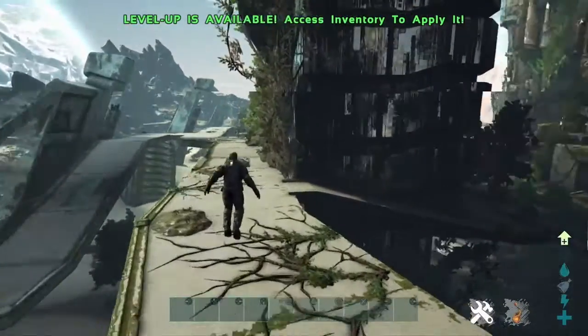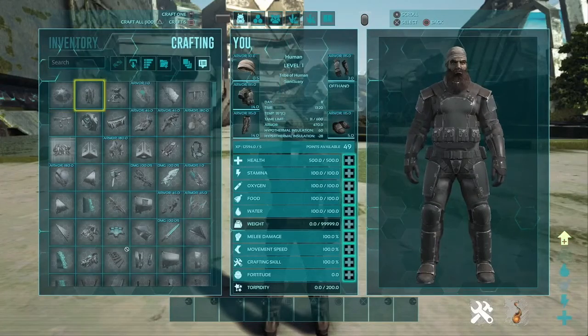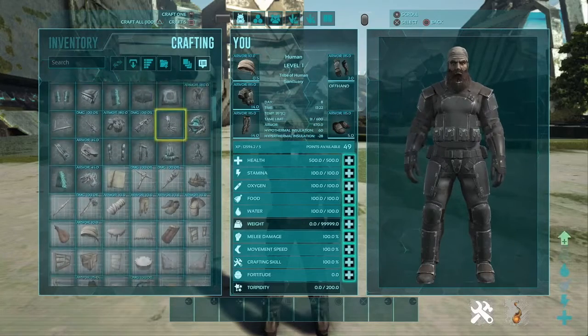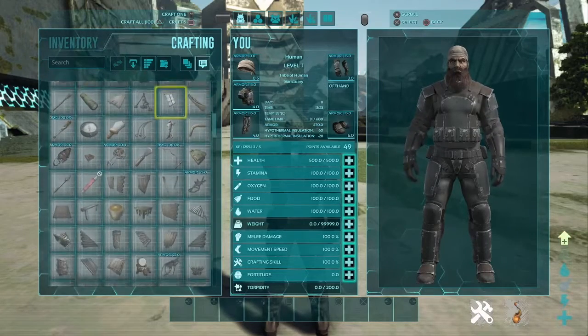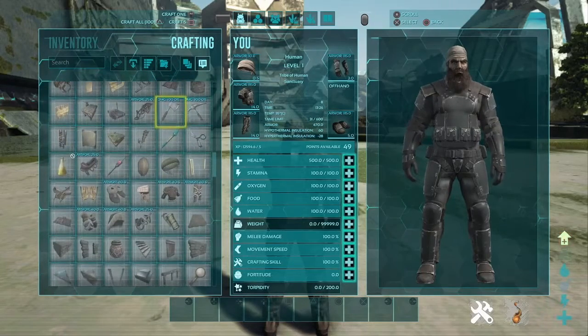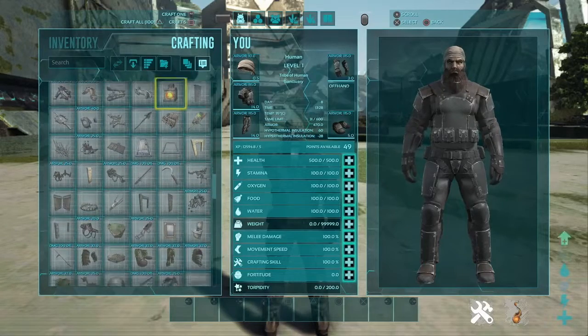And once you do, you have a few benefits. Number one, you have access to almost every item in the game. You can find it here in your inventory — every single one of them is listed. And regardless of your level, your ingrams, or which maps you've been to, almost every single item is listed here.